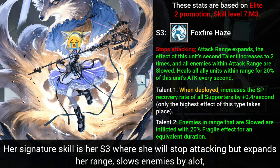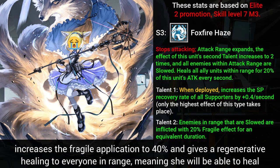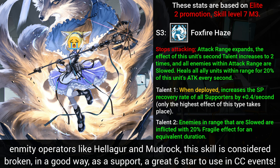Her signature skill is her third, where she will stop attacking but expands her range, slows enemies by a lot, increases the Fragile application to 40%, and gives regenerative healing to everyone in range, meaning she can heal Enmity operators like Heliger and Mudrock. This skill is considered broken, in a good way, as a support. She's a great 6-star to use in CC events.